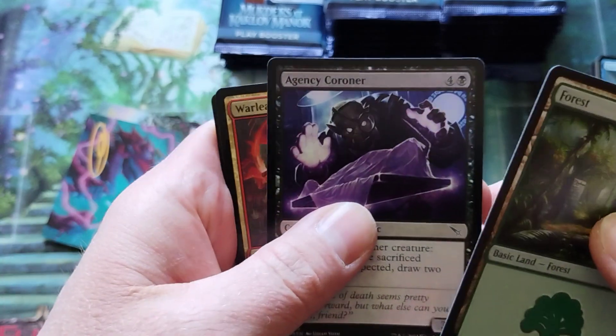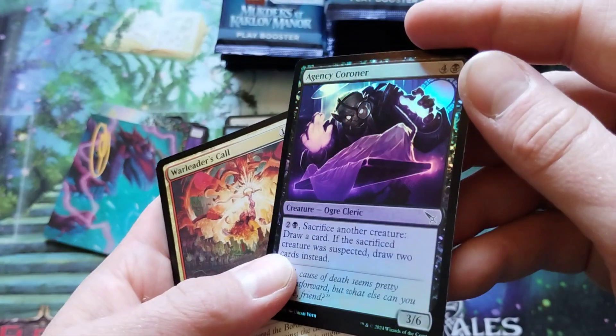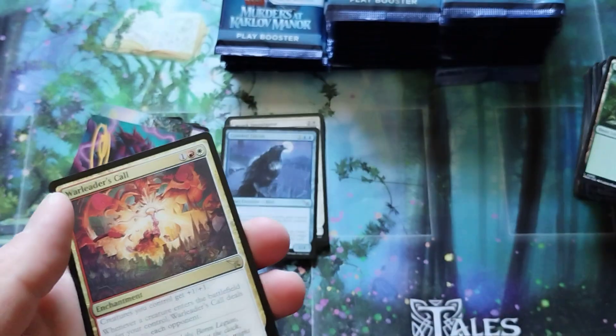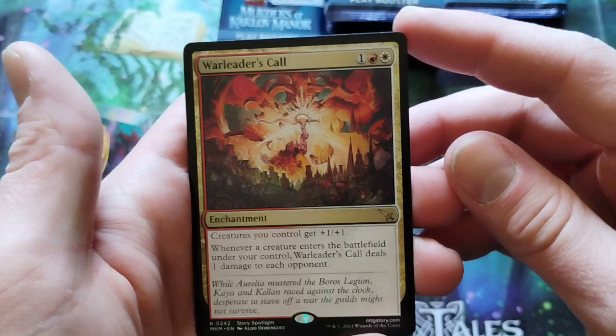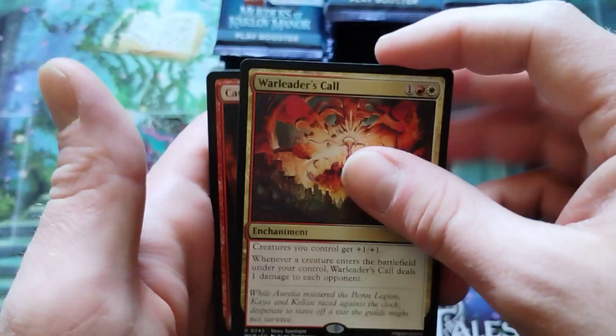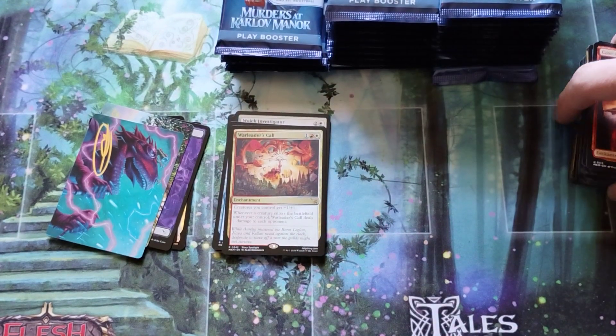And we've got a foil — that feels weird. The card feels weird. War Leader's Call. And an uncommon. I don't even know what I'm doing anymore. I have no clue.